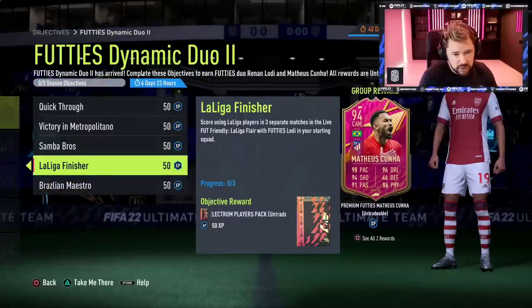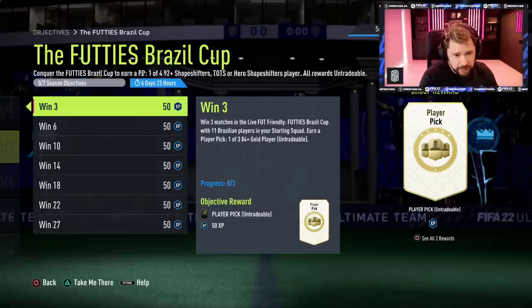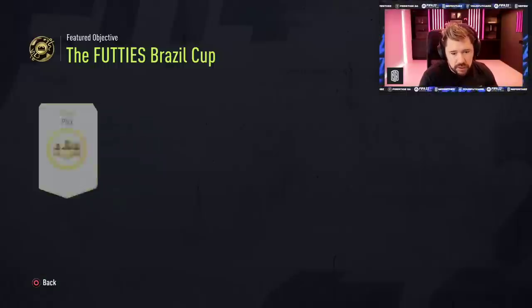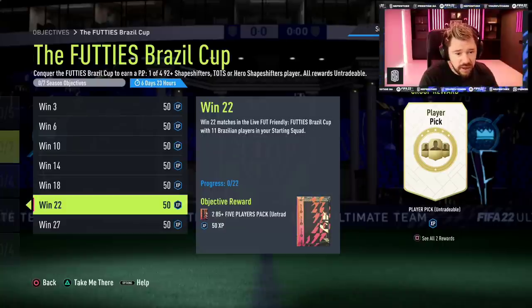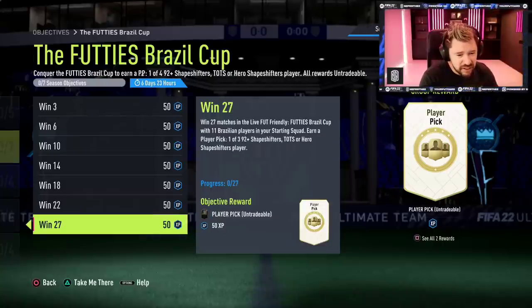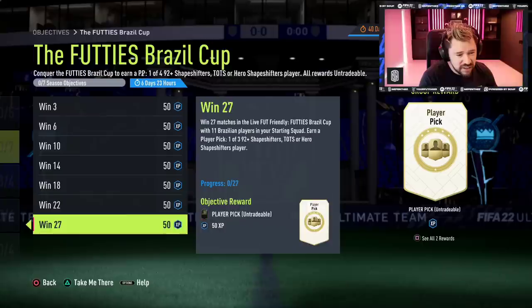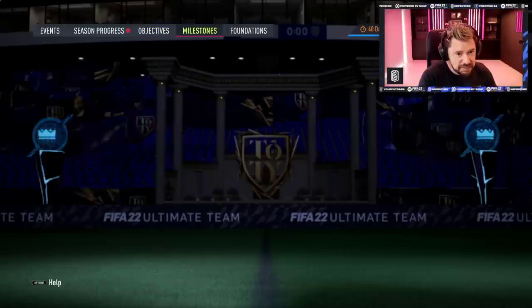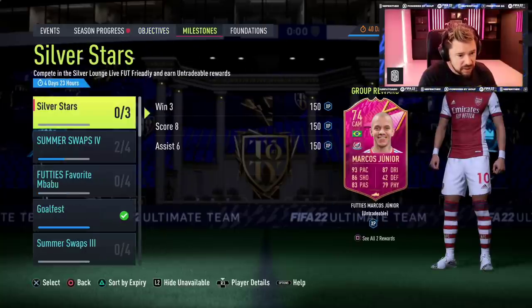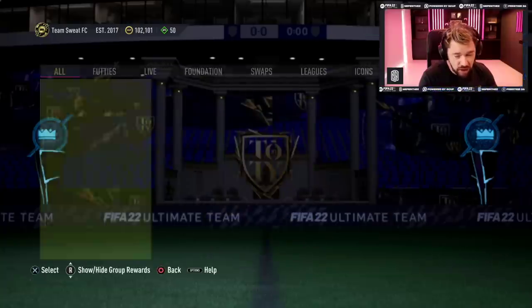Score in three and play four — it's so easy to get them. The Futties Cup is basically the same, but at the end it's 27 wins this time. They've made it even harder — it was 26 wins the time before. They don't want people to win this, they don't want people getting those player picks. That's mad. And then nothing in Milestones — it is mental that they actually made it harder. I am blown away.